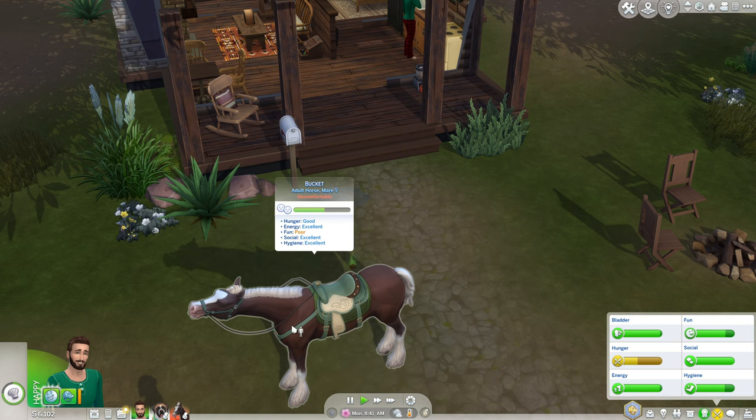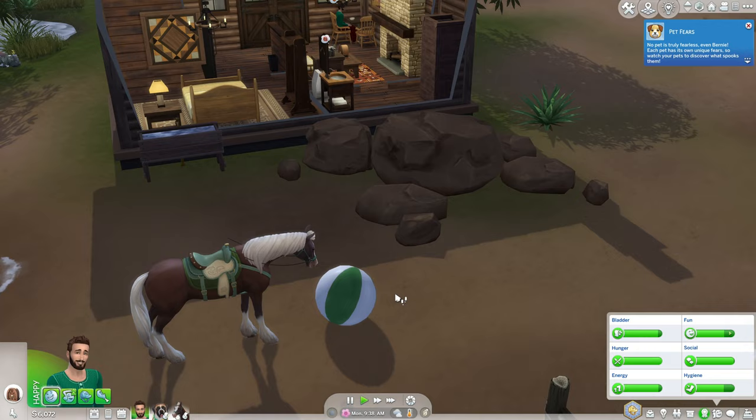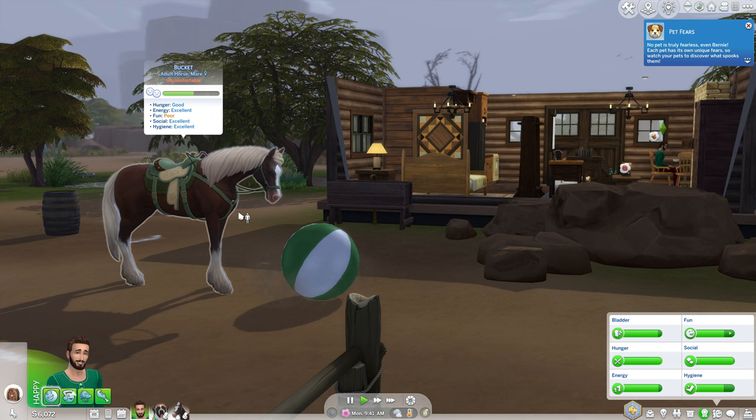While Hank was making breakfast, I noticed that Bucket's fun was really poor. So I bought a ball and Bucket immediately walked over to it and started playing with it. A lot of people were quick to defend the way horses hold the ball and how it looks really weird — people told me horses do that in real life. Okay, I get it. But what is this with the horse falling over the ball? Do horses do that too in real life? Let me know.